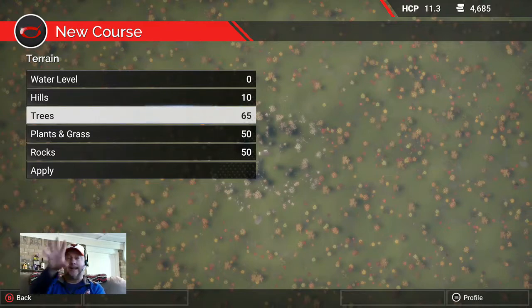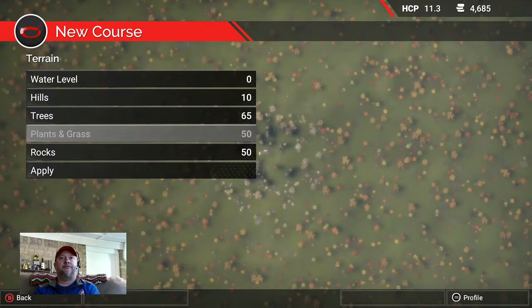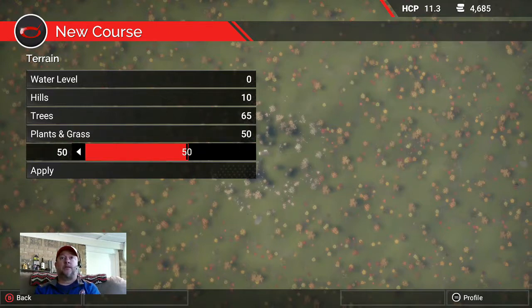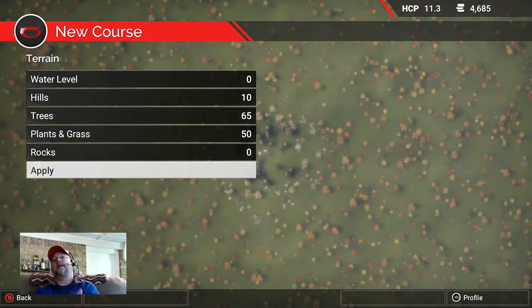Plants and grass I'll leave at 50 — it's nice to have some random bushes and grass here and there, and you can delete them later. Rocks are a pain in the butt — get rid of the rocks. You can add rocks later and they look really cool. Go ahead and hit Apply to change your terrain.